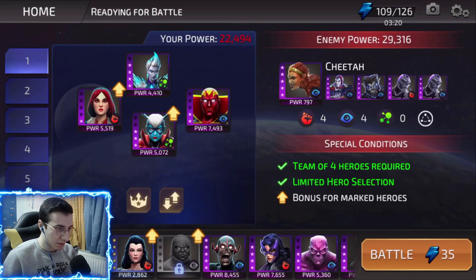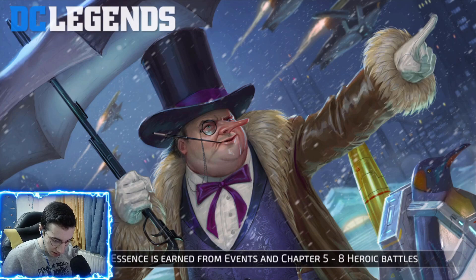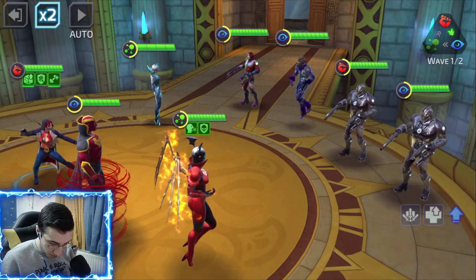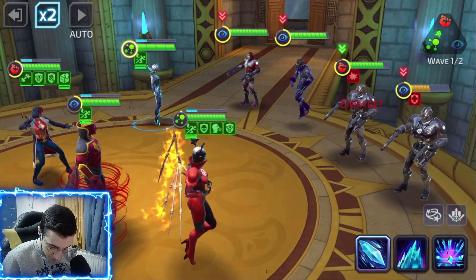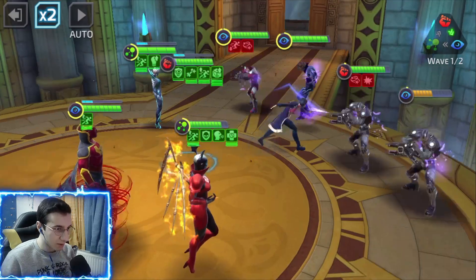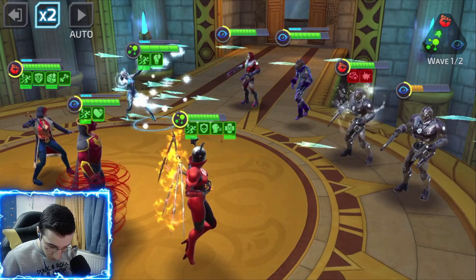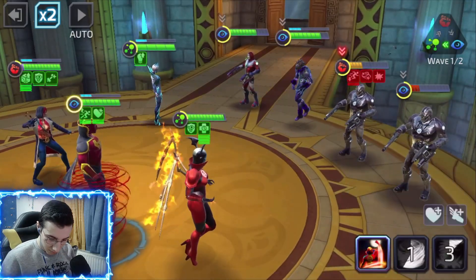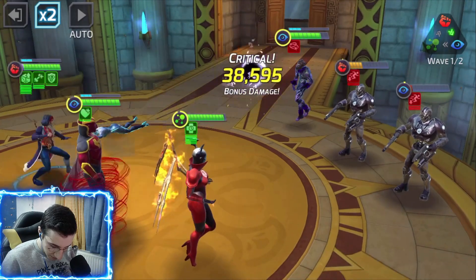We have 22,000 power and they have 29,000 - there's a Cheetah right there. Hopefully we can do it. Is it gonna be three waves? It's two - okay it's gonna be tough. Whoa, never mind, this guy is half health already. Okay enrage this guy, stun him. Yeah, Bliss has taunt and death immunity. Look at that damage because this guy was stunned - 8,000 and that's great. There goes Killer Frost. Can we kill the first guy? Yeah we can.